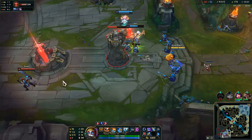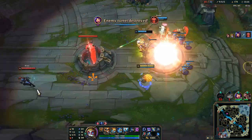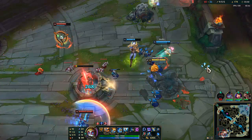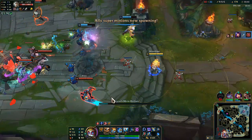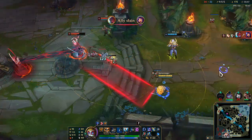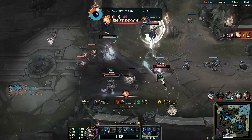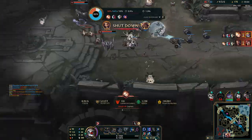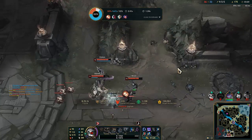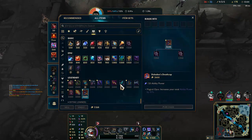We also have the Rylais, which makes all our abilities slow — very huge for someone like Heimerdinger who needs the enemy team to sort of play on top of his skills. I wasn't able to see the snare — the Lux snare — and I just wasn't able to react in time. So that's just my bad, not a big deal. We're still fine.